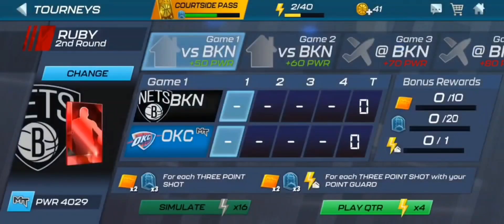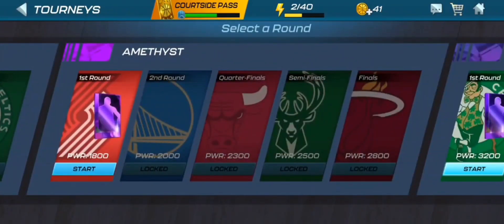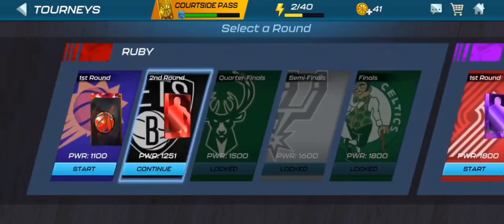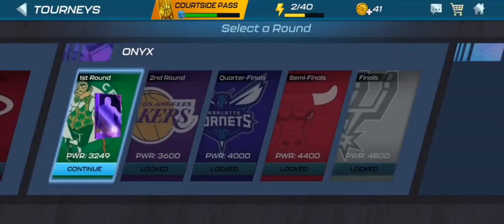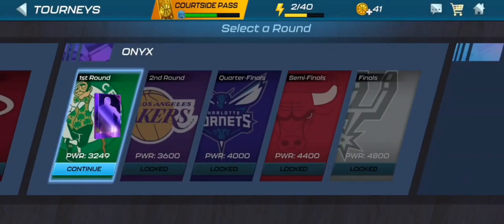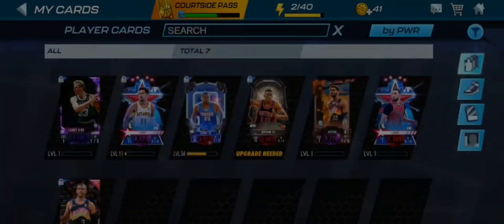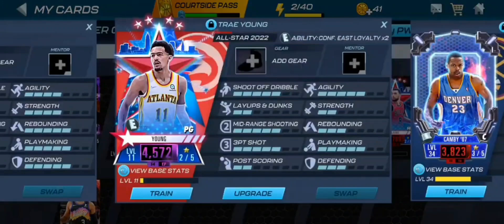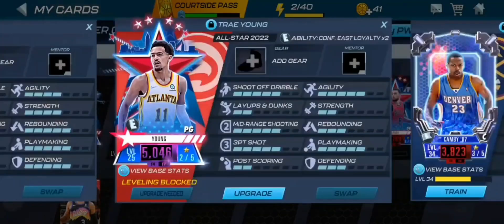We still have a while to finish this Ruby draft, but we can start the Onyx one. We're going to skip over to the Onyx draft — we don't really need another Ruby card, which is nice that they let you do that. We'll start playing through the Onyx draft. In hindsight, Dennis Rodman is kind of better than John Collins in head to head, so we'll use both of those cards alongside Zach LaVine and use the pump-up collectibles to train up Trey Young.